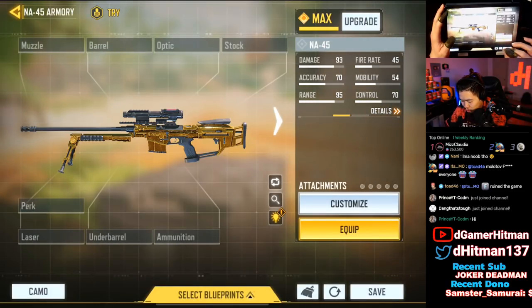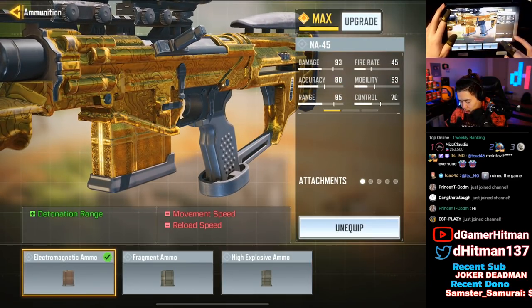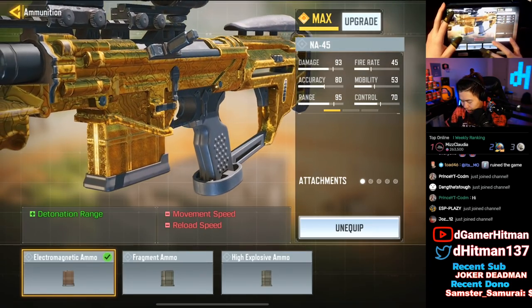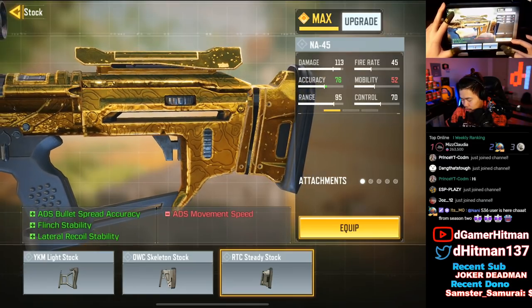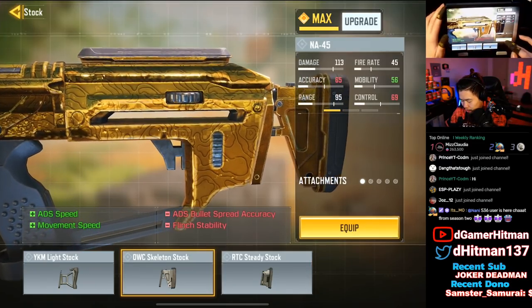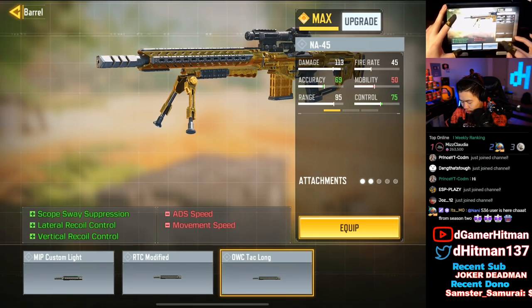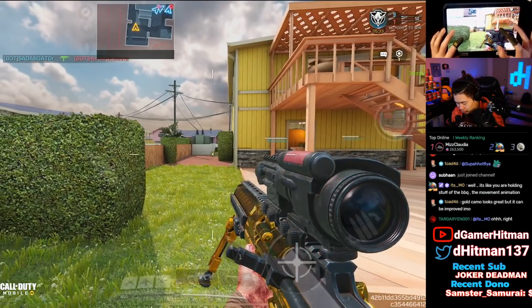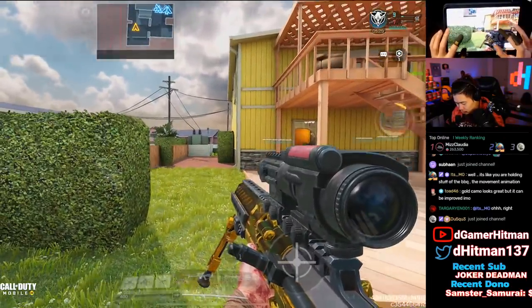Moving to the NA45 — also pretty bad, but the mag is already gold so that's cool, you don't need to add a mag. You might go with High Explosive Damage. The stock is a small thing so it doesn't really matter. Playing with the barrel — it's kind of cool, it does add a little more gold, making it a bit better. The reload on the NA45 looks really good.